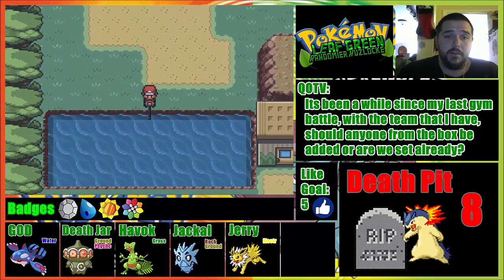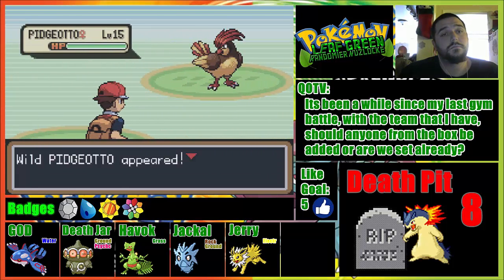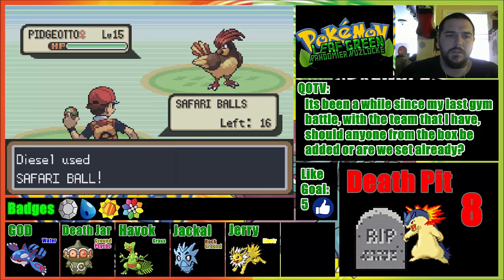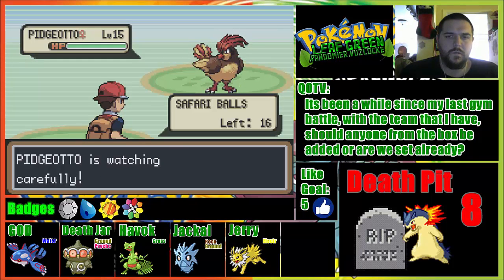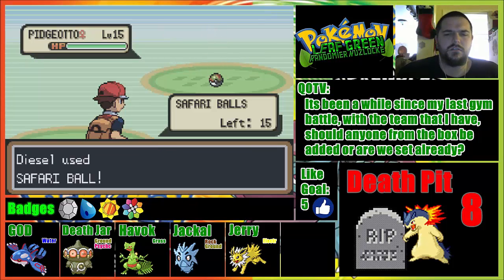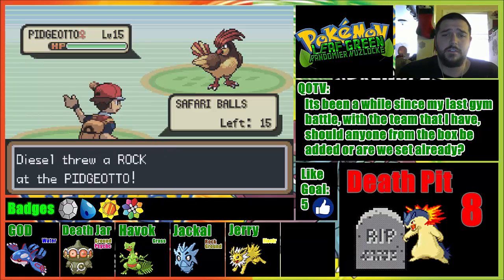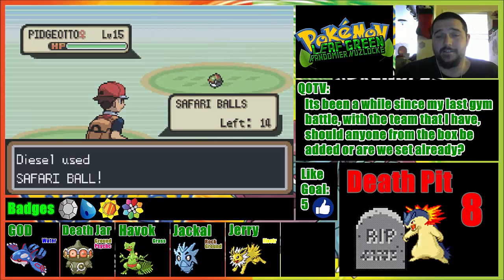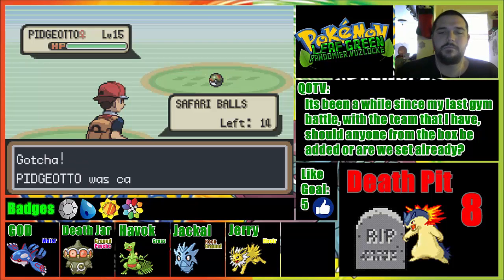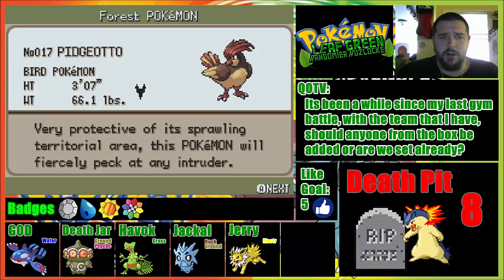We actually still have another encounter over here - let's see what we can get in the water with the super rod. Alright, what do we get? I don't have a Pidgey - no, I don't have a Pidgey, interesting. I don't know, I would have felt that I had a Pidgey already for some reason. Let's throw a rock - it's super effective. Eat rock! Oh, you're still standing there - you obviously want to get caught, so just stay in the safari ball, thank you. Why was Pidgeotto so easy to talk to? The bird Pokemon, very protective of its sprawling territorial area - this Pokemon will fiercely peck at any intruder.